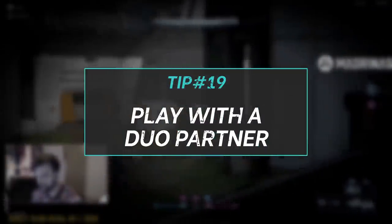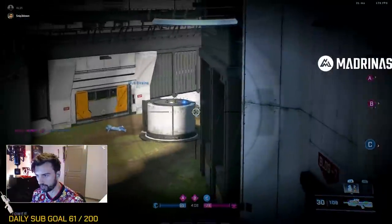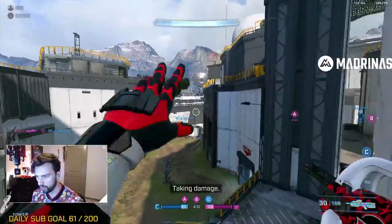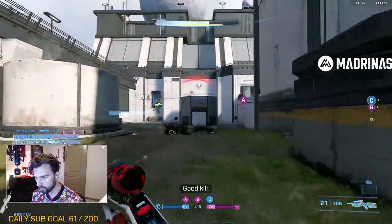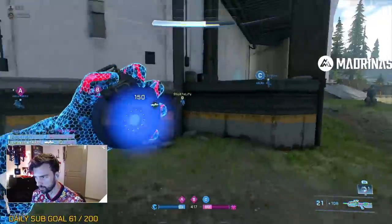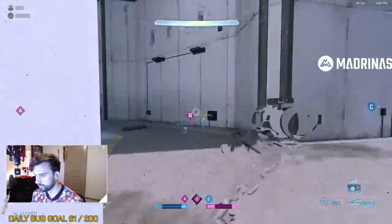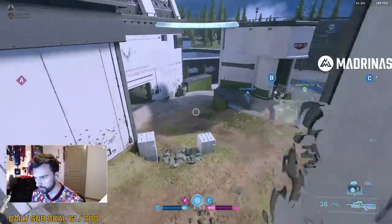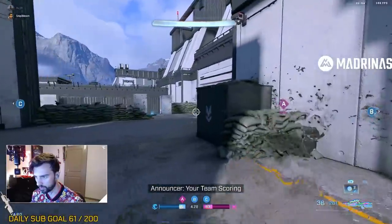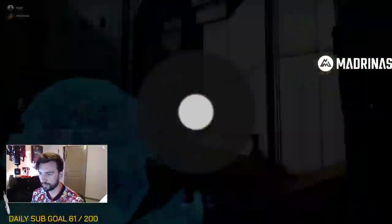Tip number 19: find a friend or someone who wants to climb just like you. Solo queue will always have its own challenges, but you can eliminate a few just by having a friend you can rely on. Eventually you build chemistry with that person and develop muscle memory of where they like to go and what they like to do — then you can adapt your playstyle around that. It's also more fun playing with someone, and when you're having fun you're usually doing better. It makes setting up crossfires and deliberate objective plays much easier.